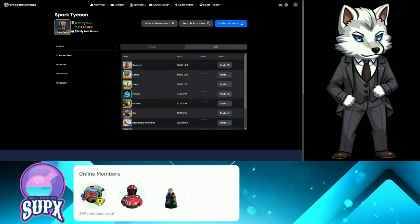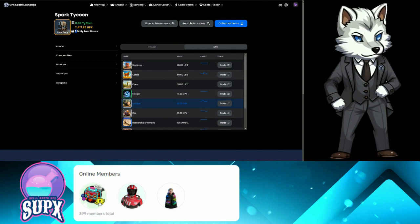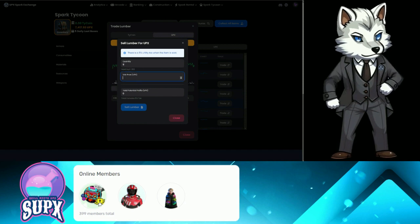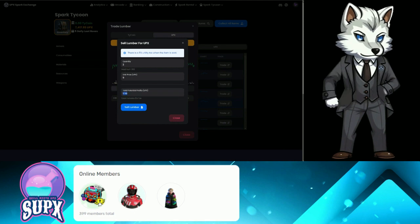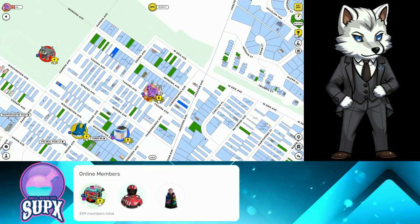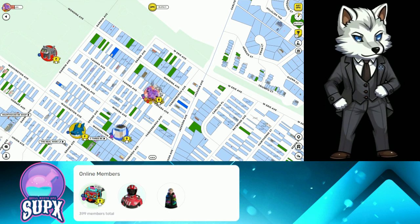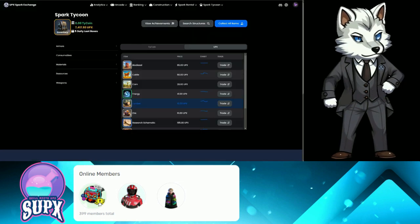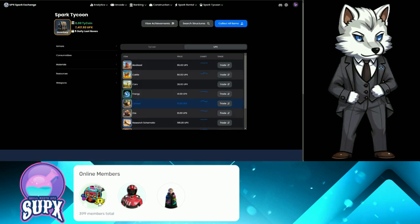Lumber is worth 10 UPX each. I usually sell for one less than what it's going for, so I'd do nine UPX. I just got two of them — that's 17 UPX I'd get just by hitting sell, just for doing a send in Upland. You know how many sends you're going to be doing if you're just playing in the mobile app doing treasure hunts? This is free UPX — this is why I recommend joining Spark Tycoon.